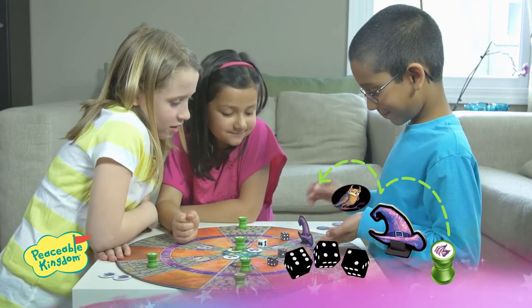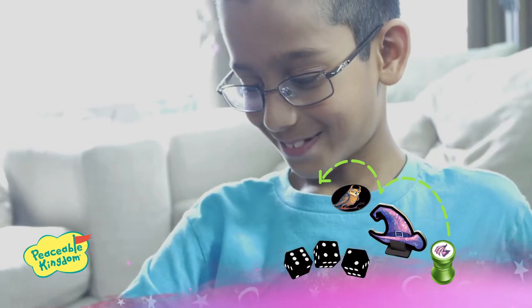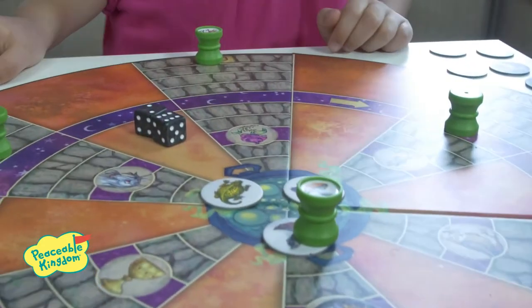Roll a total of 12 on all 3 dice to use the superpower charm to move a potion bottle past the wizard or past the path blocker on the path. In addition, the potion bottle moves 6 spaces forward, and if close enough and revealed, can be moved into the cauldron.